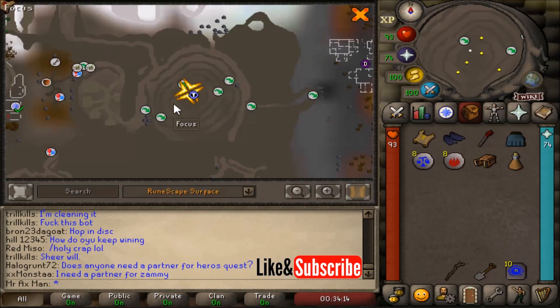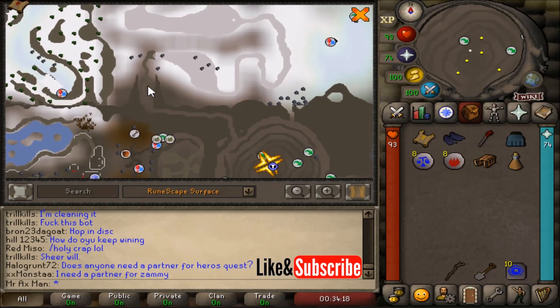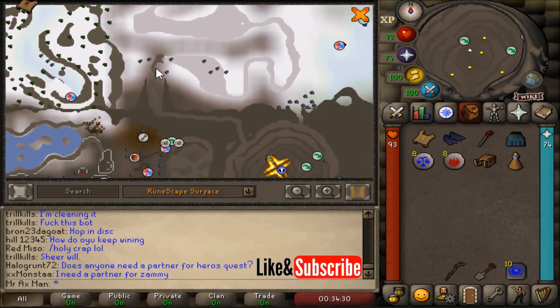Once we get here, we're going to make our way north up this pathway, and then to the west, and then north. It follows the same path that we use for Desert Treasure, if you've completed that quest. But instead of going east for Desert Treasure, we're going to go west, where there's a cave entrance, though the cave entrance is not marked on the map.